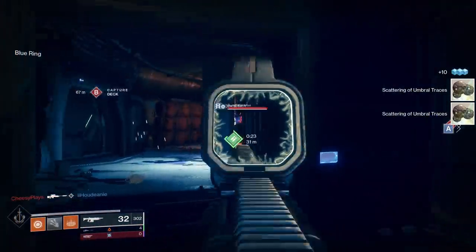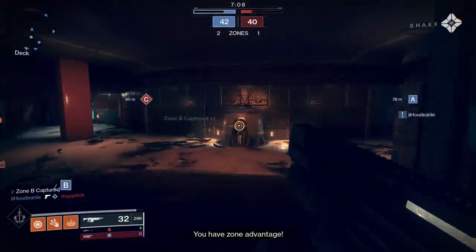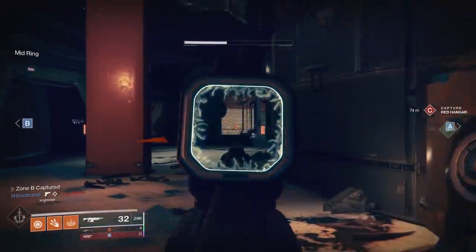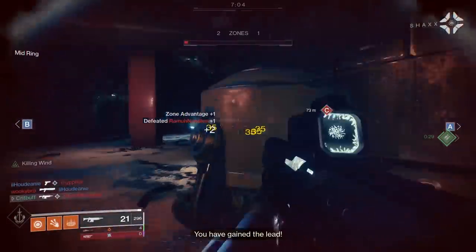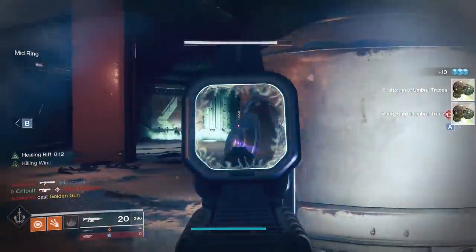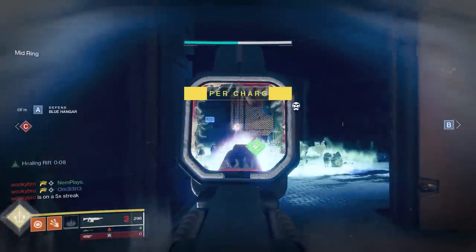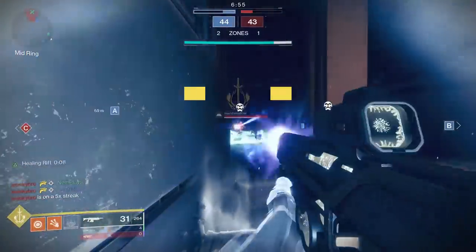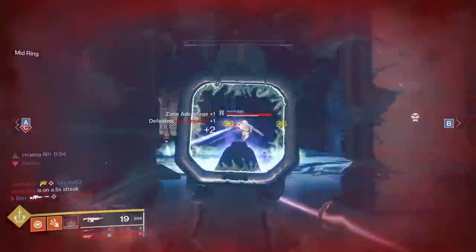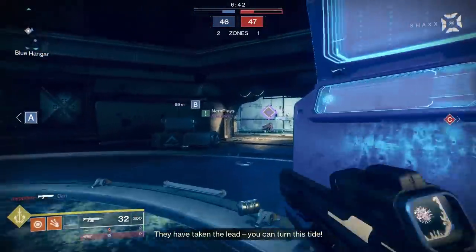Before we look at the perks, let's talk about where high-impact autos shine and where they struggle. In PvE, they do perfectly fine, particularly if they come with a damage-dealing bonus like Rampage or Kill Clip. This season's artifact comes with anti-barrier rounds for auto rifles, and this pairs great with high-impact auto rifles because of their extended range. You'll be able to fire your anti-barrier rounds at barrier champions from a safe distance, which is a refreshing change of pace from Season of the Worthy.